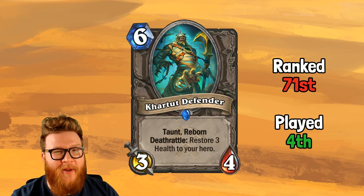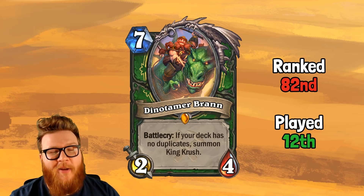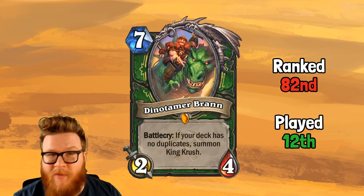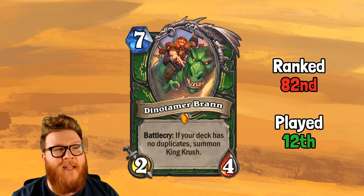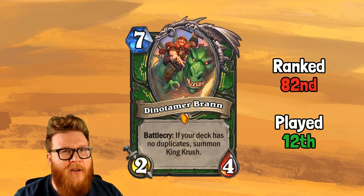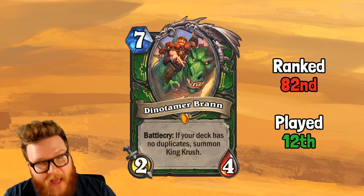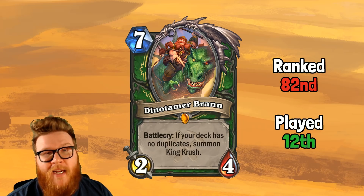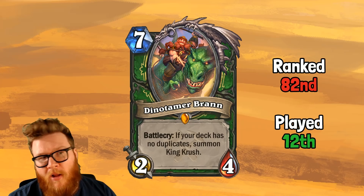Moving on to Dino-Tamer Brann, ranked only 82nd — even lower than Khartut Defender — but still in the top 12 cards played right now because Highlander Hunter turns out is really strong, one of the best decks in the game, and may be poised to get even better with upcoming nerfs. Dino-Tamer Brann — a seven-mana King Crush — turns out is really good.